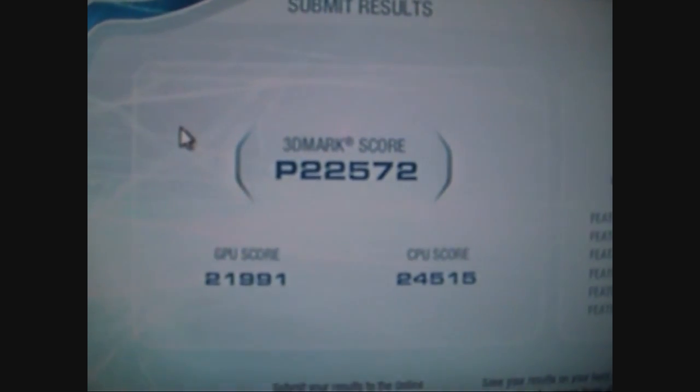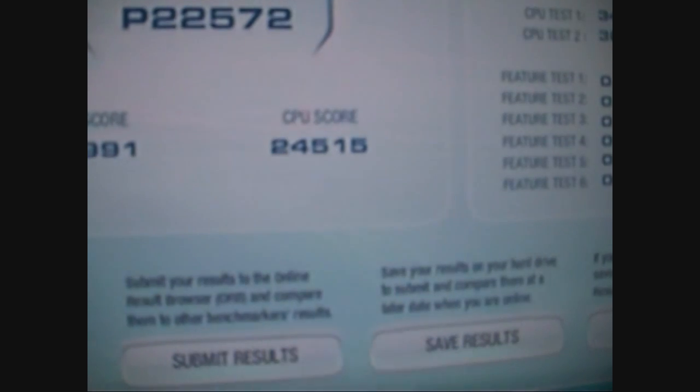There we go: 22,572. I did this same test with two GTS 280s, and my graphics score on the two GTS 280s was 21,995, CPU score was 24,434. So this time it's just nudged it, and the overall score for the two GTS 280s was 22,558. So here you see it — one GTX 295 has just beaten two-way SLI GTS 280s. Now that is absolutely crazy.